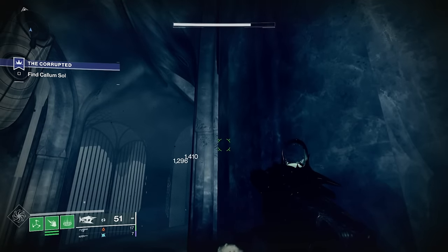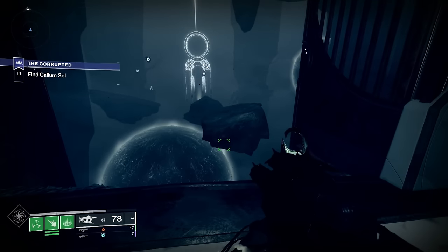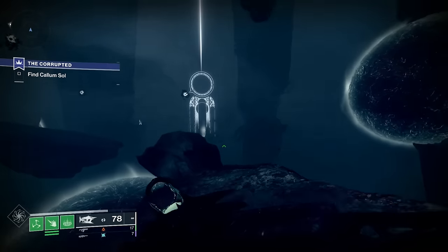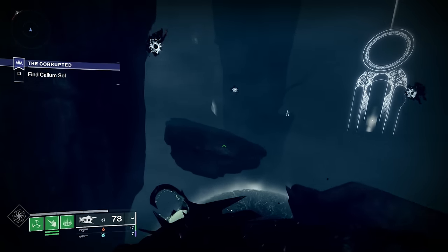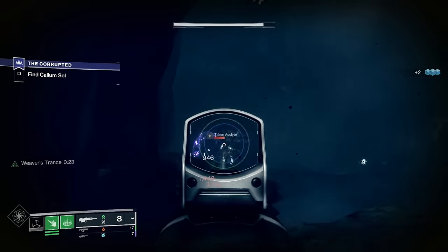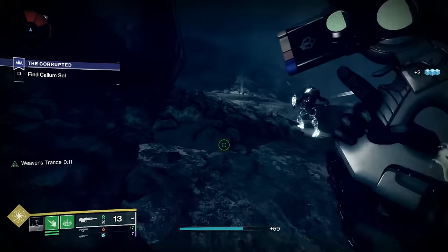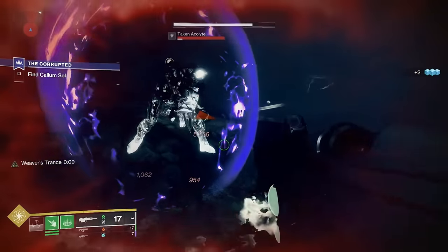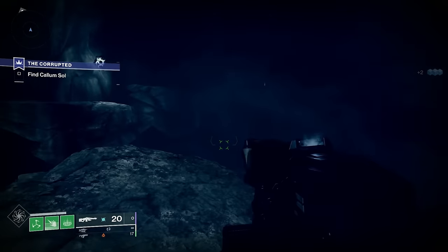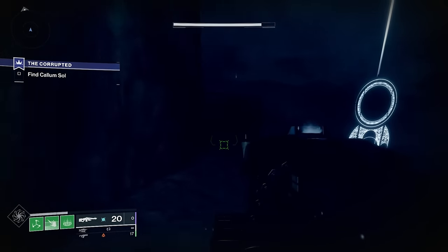Normally after this section you'd carry on down a big ramp, but here we're staying in the ascendant realm. You can see there's a bit of jumping to do — it's not too hard, just jump on the rocks and make your way along the left-hand side. You can basically see which way to go because there are dots of enemies — Taken vandals dotted around the outside mark the path you need to take. Kill them before you jump, and do be careful because they hit quite hard. It is very dark being the ascendant plane, so know where you're putting your feet.